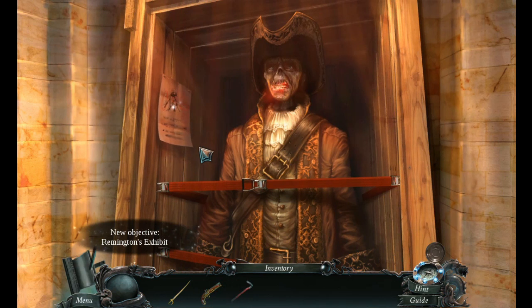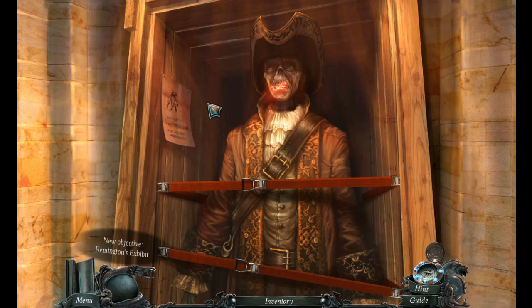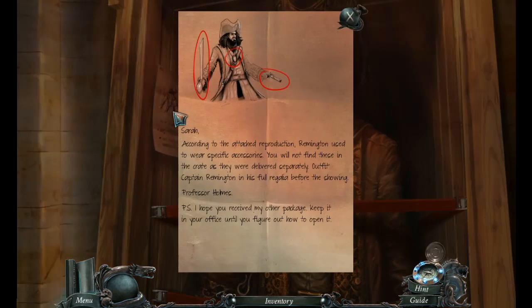Okay, nice looking body there. Sarah, according to the attached reproduction, Remington used to wear specific accessories. You will not find these in the crate as they are delivered separately. Outfit Captain Remington to his full regalia before showing. Professor Holmes. P.S. I hope you received my other package. Keep it in your office until you figure out how to open it. So he needs the cutlass, pistol, and the necklace with the gem.